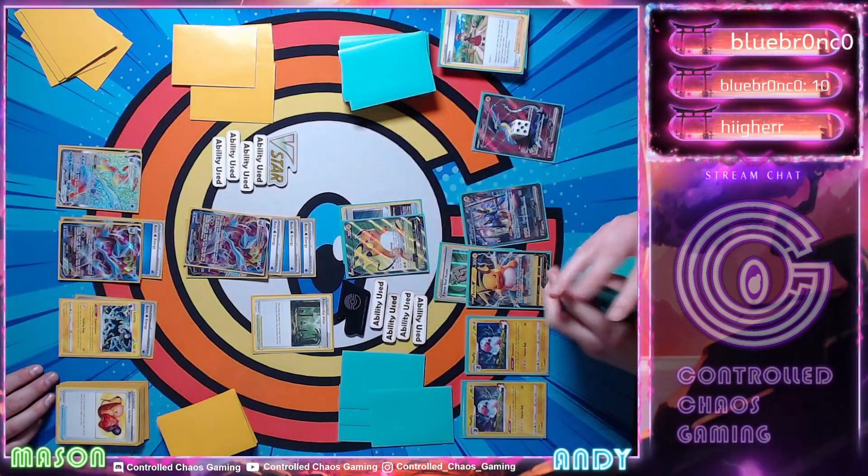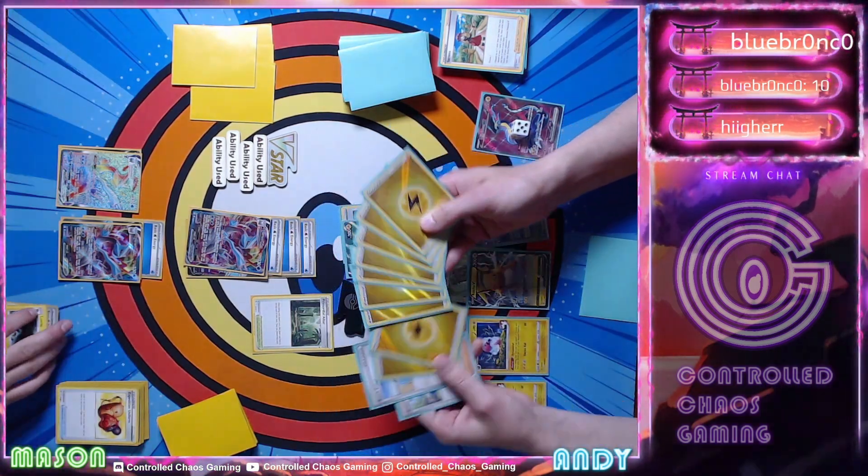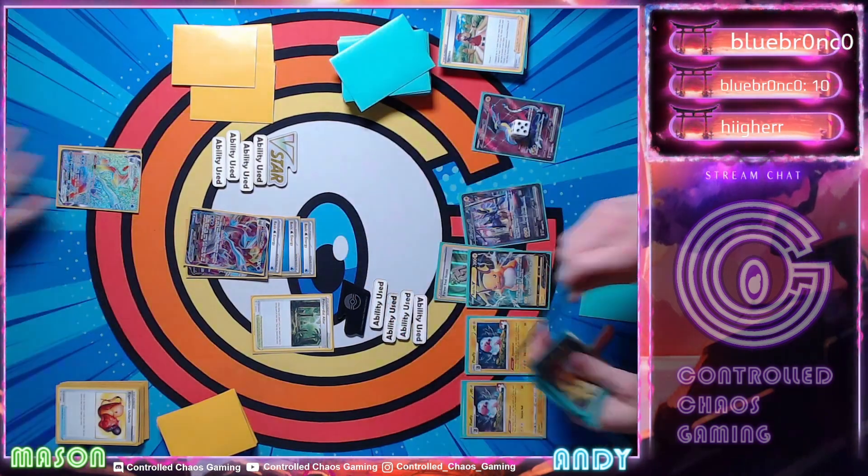I will draw for turn here. We know that it's the energy because of the Primordial Altar. I will attach for turn and attach a Forest Seal Stone. I'm going to Serena on Kyurem V next. I will retreat into the Raichu, use Dynomotor, and I will Star Order. Then Dynamic Spark for 420 damage - for four prizes, taking the game. GG.